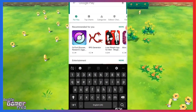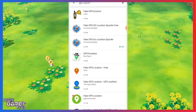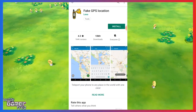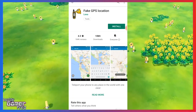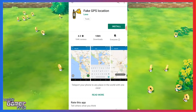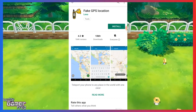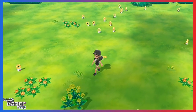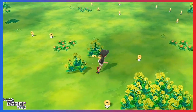Once signed in to Pokémon Pass, you'll need to download a separate GPS spoofing app. This will vary depending on your device. I'm using a Samsung Galaxy S9, so I'm using one from the Google Play Store. If you're on an Apple device, just search 'GPS location' or 'GPS spoofing' in the App Store and several options should appear. I'm only using this app for this trick and will delete it right after.